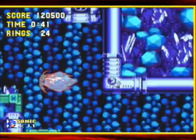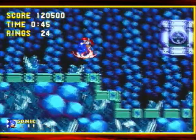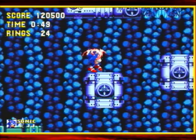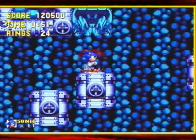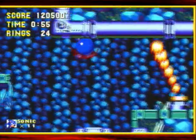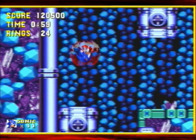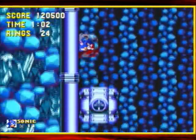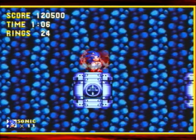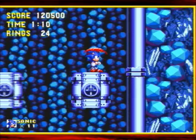Later on in the zone it gets a lot more frustrating, especially if you're trying to jump around. The electric shield would be better through this section because you can double jump with it, but the fire shield is safer since you won't get hit by any of the flames coming out. Jump against these walls and you'll usually find a hidden ring.